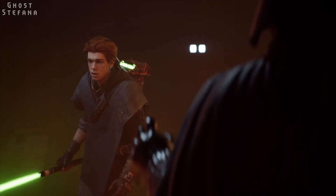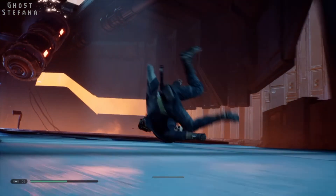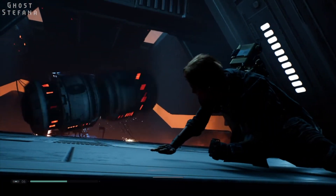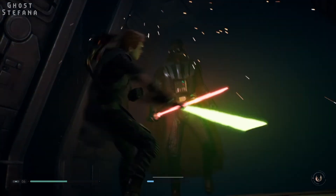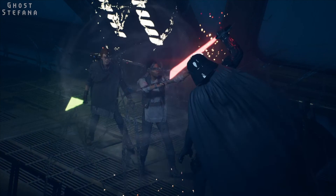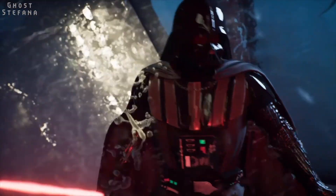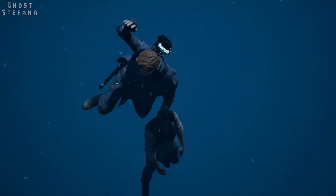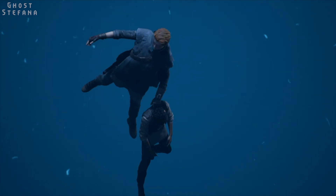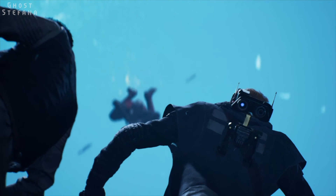Vader casts Sia aside with ease before engaging Cal in a lightsaber duel. Naturally we are no match for Vader and are forced to flee. Just when we think we are safe, he appears again, and with the end seemingly nigh, Sia — who we thought to be dead — reappears and manages to hold off the Sith Lord long enough for us to escape. Sia passes out due to the immense Force power she used in fighting Vader, but Merrin appears and helps Cal get her to safety.